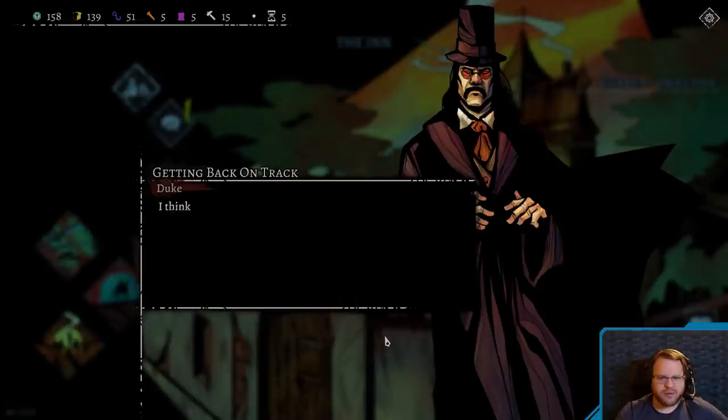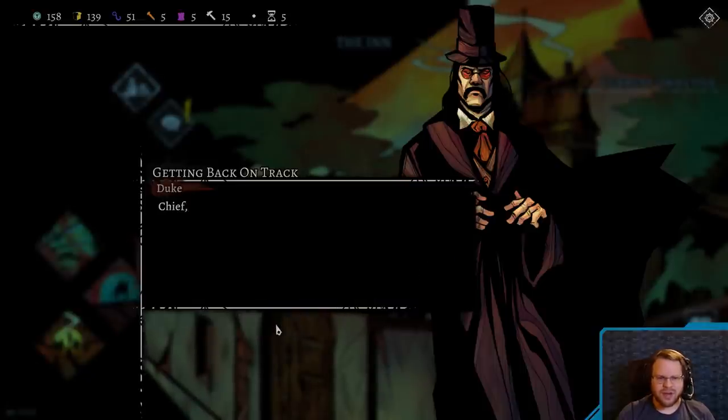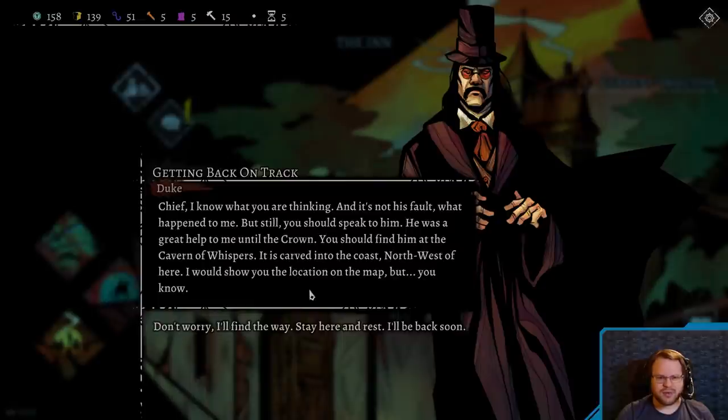So what of his body? The corpse is out there somewhere, rotting away. Spreading corruption across the face of the wilds. A curse that gives rise to newborn madness in the dark. The beasts become more twisted every passing year. The final hour draws close, Chief. This still doesn't explain why you rode out here to the crown. I think, or I thought, that was the location of the carcass — that's what Wright thought as well. We had strong evidence, gathered over months of research. I did find something there in the end — a vile will that took my face in its hands. It showed me things, terrible things, with no sense nor meaning. But that took my sight. Not the finest trade. Duke, where's Wright now? I know what you're thinking, and it's not his fault. But still, you should speak with him. You should find him at the Cavern of Whispers — it's carved into the coast, northwest of here. I would show you the location on the map, but you know. Don't worry, I'll find the way. Stay here and rest.